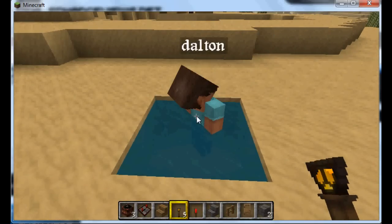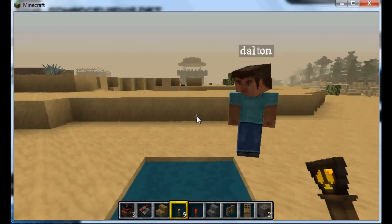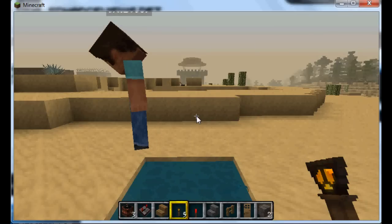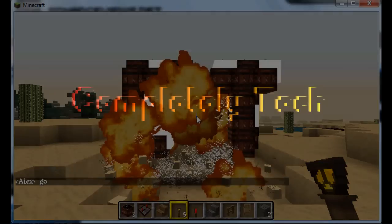Ice: it allows you to walk over water, temporarily turning it to ice — as you can see right here, he fails at doing that. Piston: with a redstone torch in hand, you can launch others upward — always a fun thing. Snow: negates fall damage. So if you guys are interested in this mod, follow the link in the description.